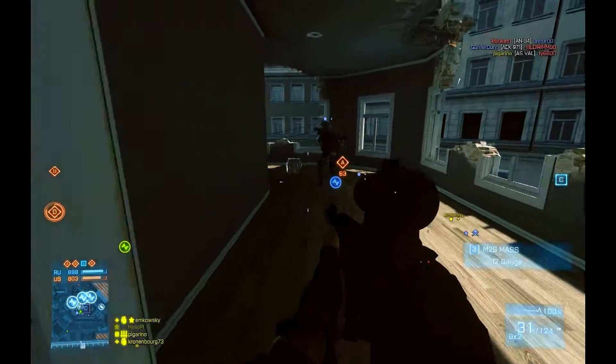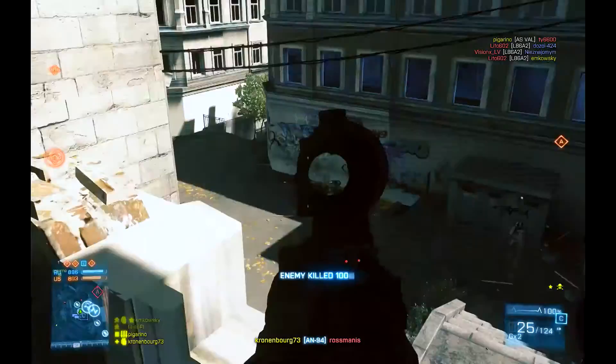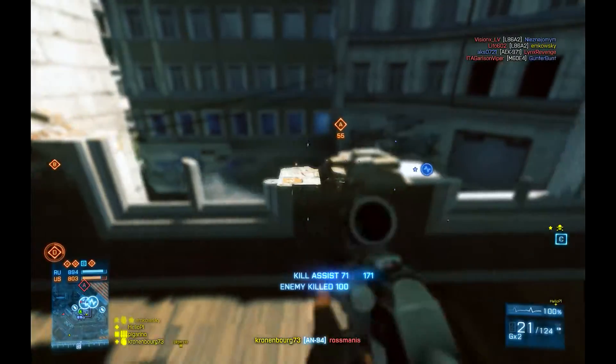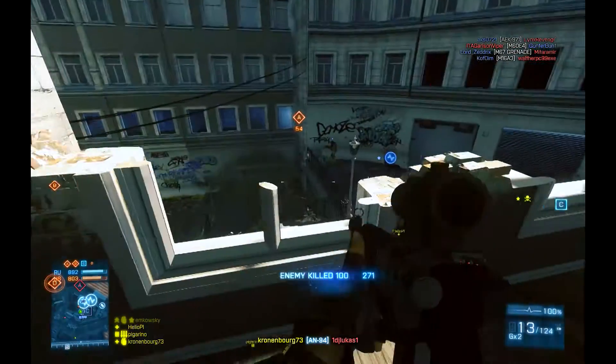The AN-94 with the PKA is for picking off people at medium to short distances, and even sometimes maybe at a bit of a long distance, as you'll notice later on in the video where I'm actually picking people off and I can just about see their muzzle flash.